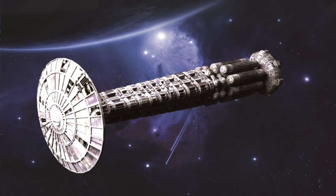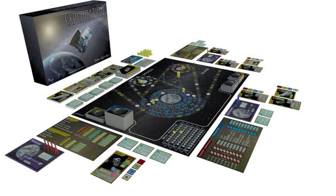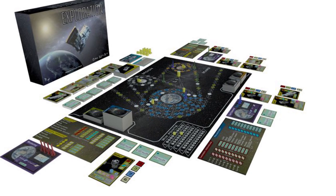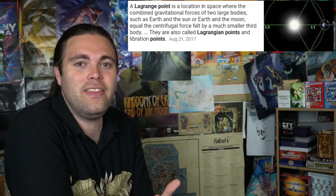Hey guys, welcome back to the Unfiltered Gamer Kickstarter board game review. Today's game up on the tabletop takes us to the edges of space, where we'll use our knowledge and crafts to explore in the game of Exploration. You're playing two to four players in a competitive game where you travel the galaxy in your orbit and launch modules down onto planets, comets, and Lagrange points.